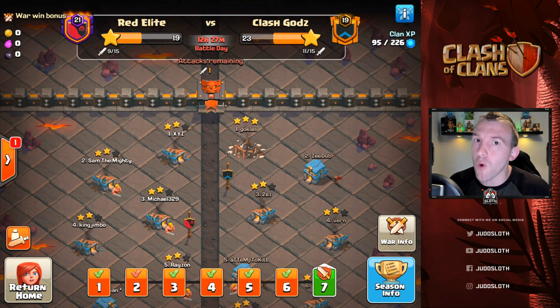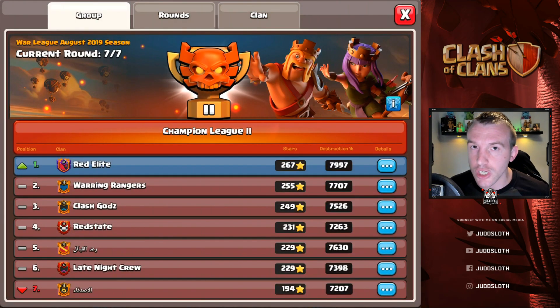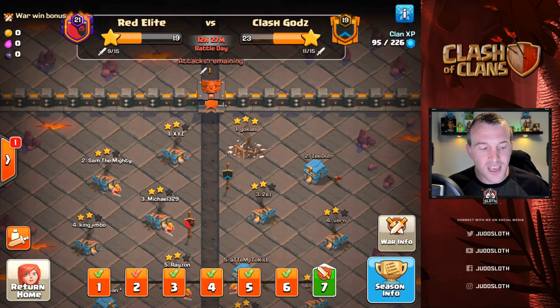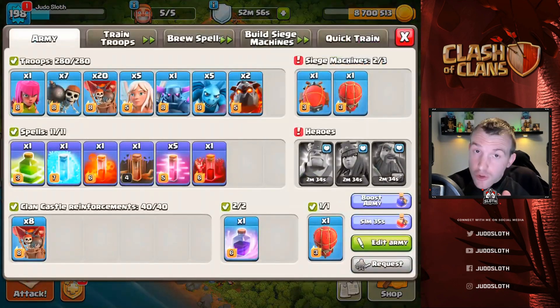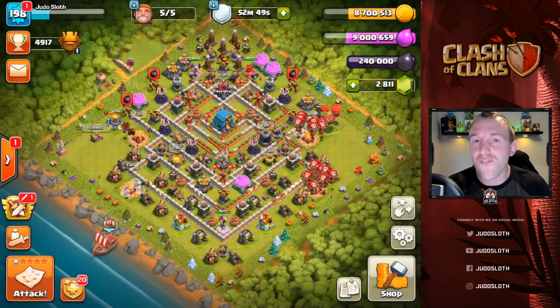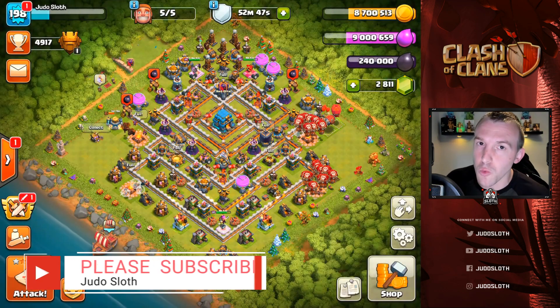It is looking good here for Red Elite in the clan war leagues. We did lose that one matchup to Warring Rangers but we've got way more three stars than them and we've clawed our way back up to the number one spot. They did lose one of their wars as well which was a bonus, so we should be getting promoted to Champion One. If you guys missed my attack where we used the Queen Charge Lalo live in the clan war leagues, I'll be sure to link it at the end of this one — it was definitely a fun one for you guys to watch.